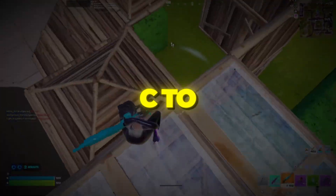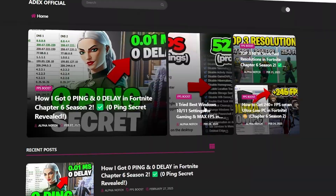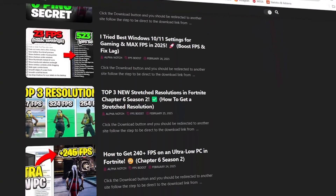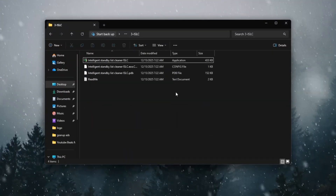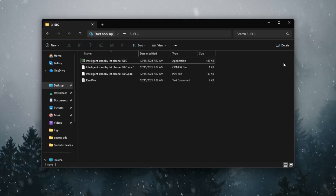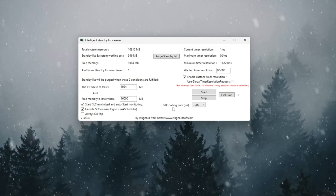Step 4: Use ISLC to clean RAM and prevent lag. You can download all the files in one pack directly from my official website — the safe link is in the description. We're going to free up your system memory (RAM) using a tool called Intelligent Standby List Cleaner, or ISLC.